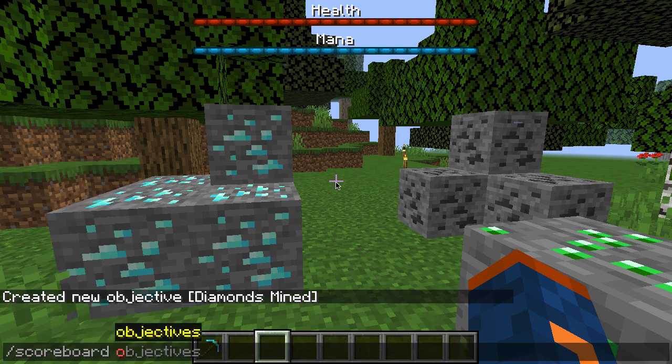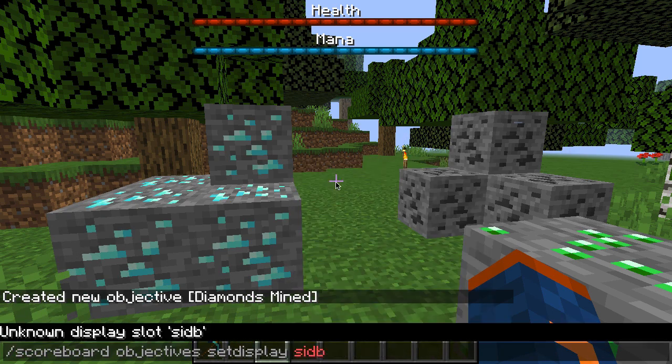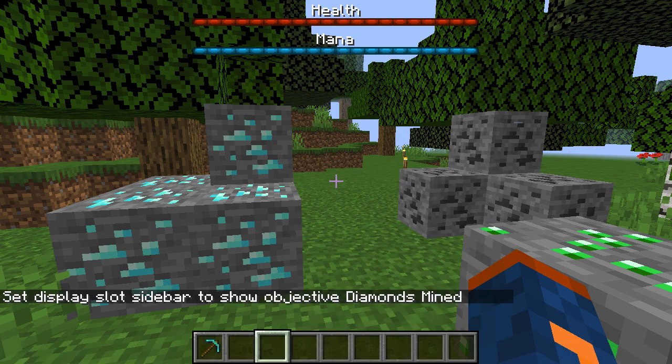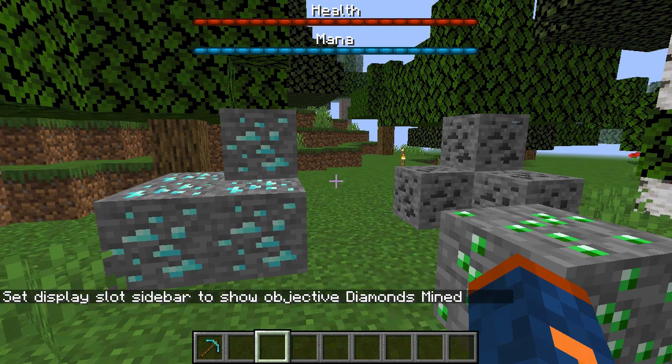So let's go ahead and type out 'scoreboard objectives setdisplay sidebar' and then the name of our objective, which is 'diamonds_mined'. Now that we have our objective showing on the sidebar, we're now able to mine the diamonds and see how it's tracking it.